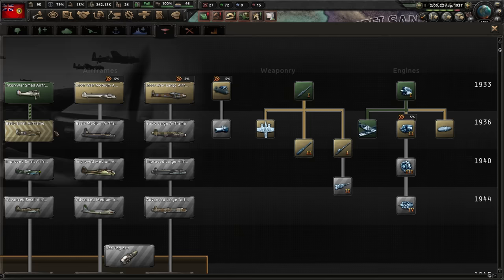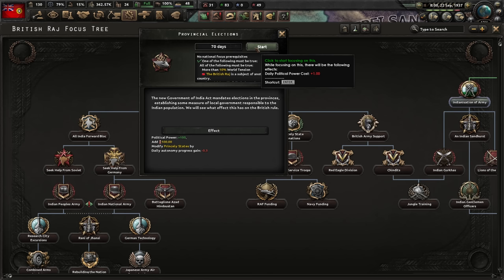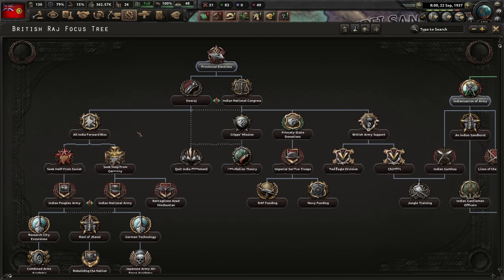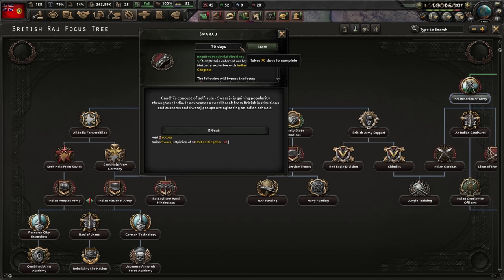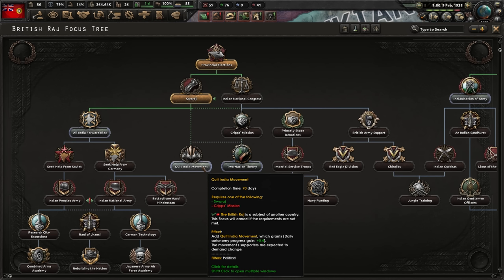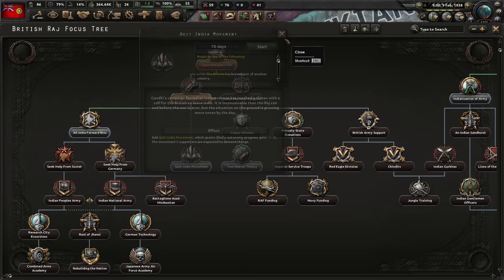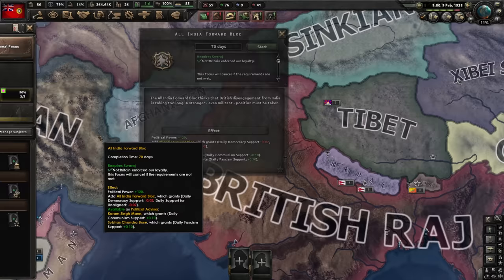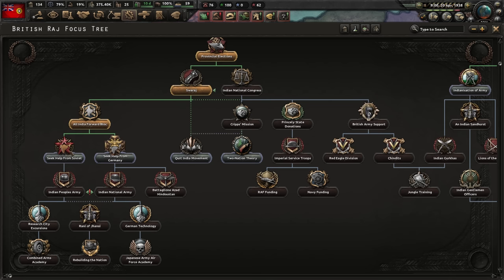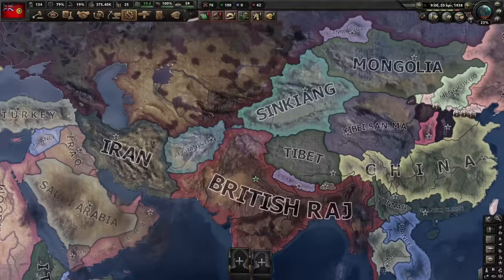Let's grab as many bonuses as I can off the UK provincial elections, then straight down to the All India Forward Bloc. I think we're gonna go with communism and reach out to Papa Stalin — it would align more with Gandhi obviously. We choose Swaraj — it is explicitly named for Gandhi, his concept of self-rule, so we have to take it. The quit India movement seems pointless; we'll get independence some other way. I do intend to release Pakistan as a puppet anyway.